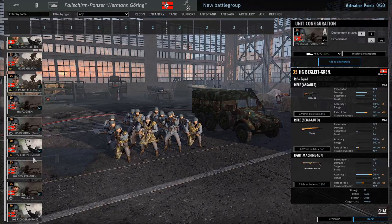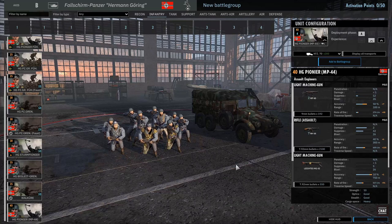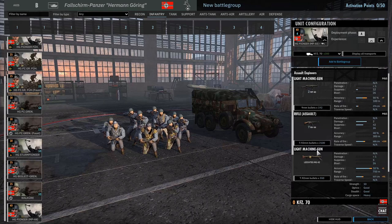The 8 MP44s and 3 semi-auto G43s is much better, but you're limited on numbers. And then the HG Pioneer MP44 squads - 2 MP40s, 7 MP44s, and 3 explosive grenades. This is almost like the Begleit Pioneers. This is a really good infantry tab - I am liking this infantry tab. I like this division so far.